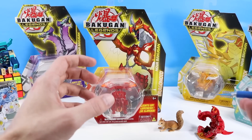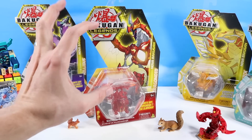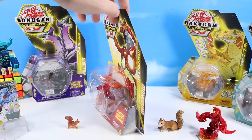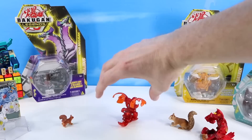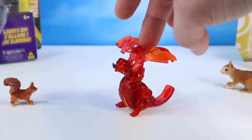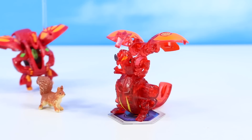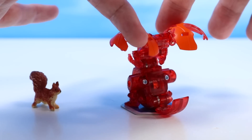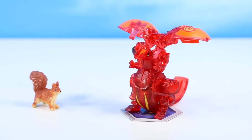We'll start with Dragonoid — don't forget to flip the horn, and I do it every time. Light-up Dragonoid in transparent red. The way these are glowing off the packaging, the Legends line looks great. I swear it's the packaging that always gets me the most on Bakugan. Over on the back, enough fine print to fill the Grand Canyon. Let's get Nova Bakugan Dragonoid out.